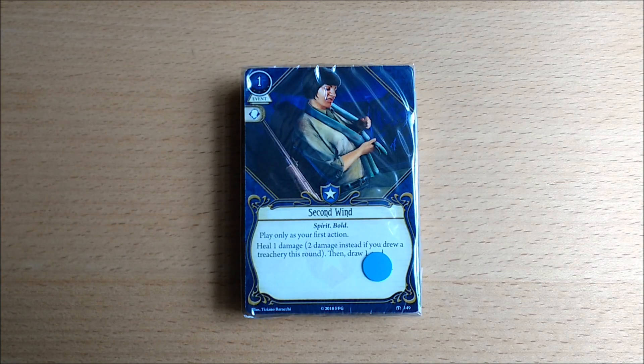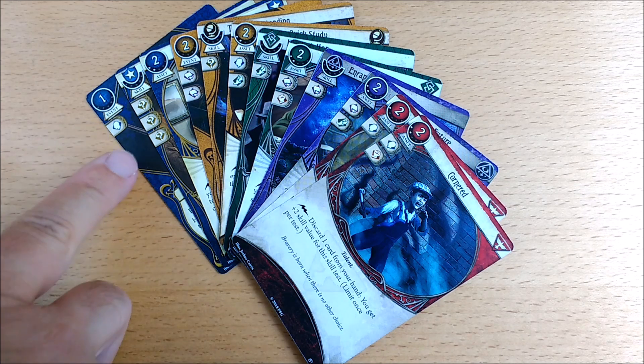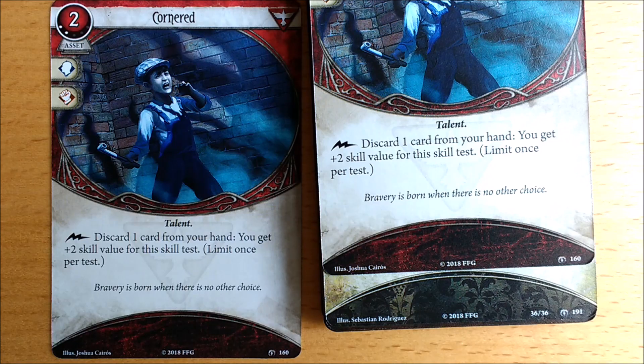But let's face it all you care about are the player cards so let's open them up. Highlight wise there are no neutral cards so both the guardians and the seekers get three cards. Every class has at least one experience card and everyone except the survivors gets a new skill card. And of course we need more cards with three wild icons. Because there are no neutral cards your last player card is going to be the survivor card Cornered, which is 160, and behind that is a story asset number 191.